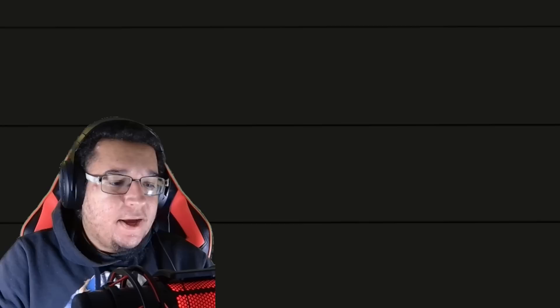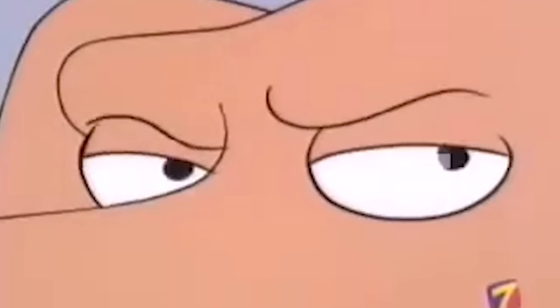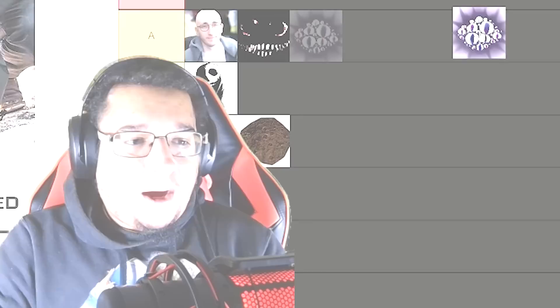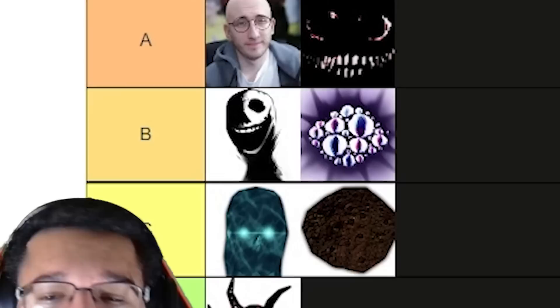Next up we got Eyes. Eyes is interesting because its mechanic is pretty horror game related — almost every horror game has this mechanic where you cannot look at a specific object. In this case, you cannot look at Eyes otherwise you'll take damage. Albeit the entity did come a long way from its original appearance. I would have to put Eyes at the B tier. Sometimes it can be annoying, especially when it spawns in within the greenhouse rooms.